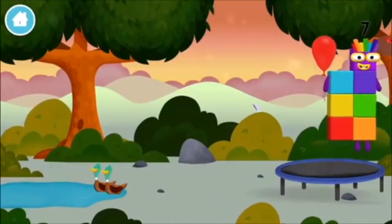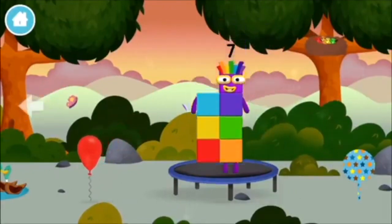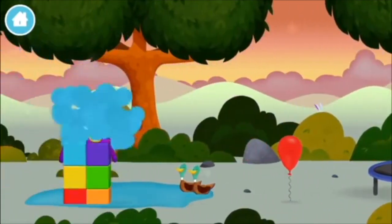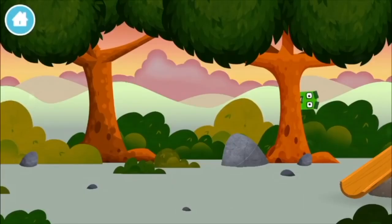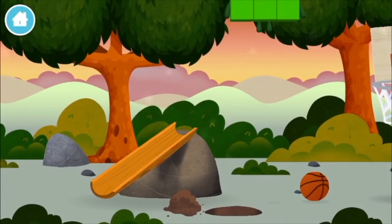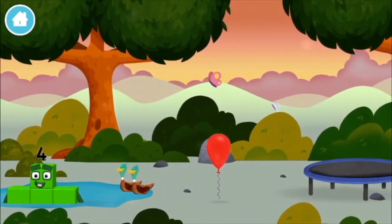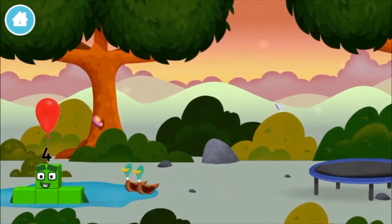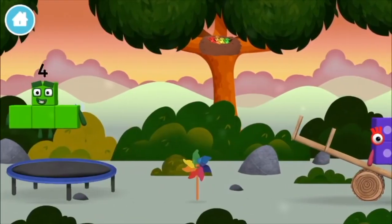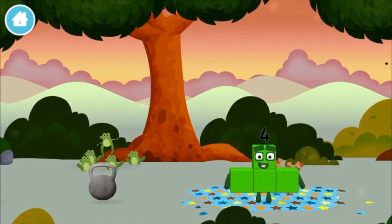A trampoline! A balloon! A balloon! Try looking to the left! Can you find a number block hiding in the trees? Which number block is this? A balloon! Four birds in a nest! Six acorns on the floor! Five frogs singing!